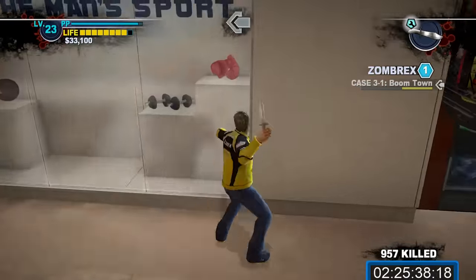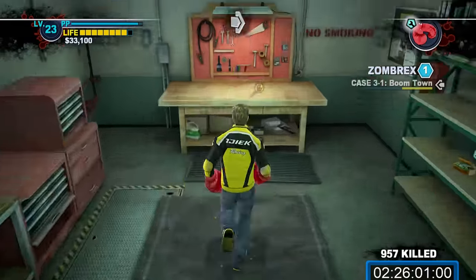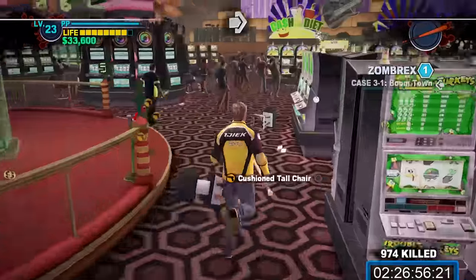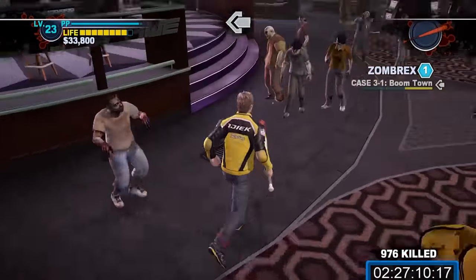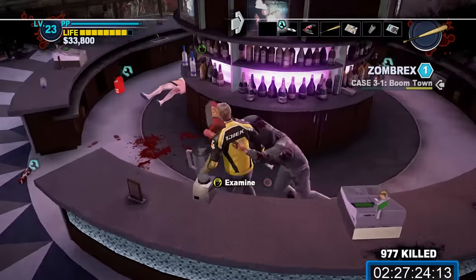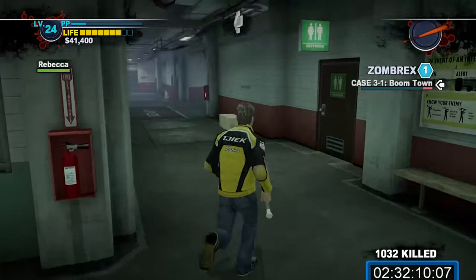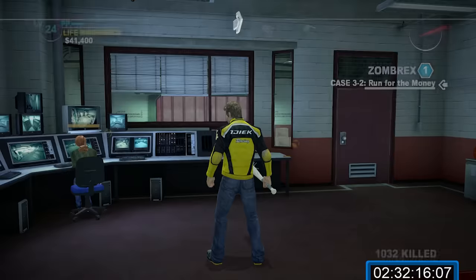You have a bit of time to kill here — roughly 5-10 real-time minutes. My suggestion is to stock up on knife gloves and nail bats, then enter the Americana Casino and run around looking for cash. Any machines that have cash near them are broken and will always yield winning bets — use these until they lose before moving on. The goal is to get at least $30,000 during this time frame. If you missed one of the giant dolls for Katie, now would be a good opportunity to get it as well. Be prepared with weapons and healing items and be back at the safe house in time to complete Case 3-1 Boomtown and start Case 3-2 Run for the Money.